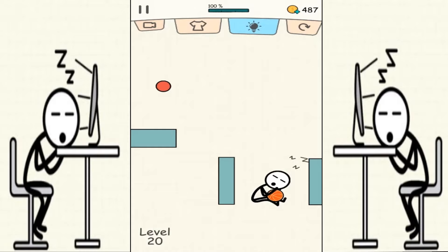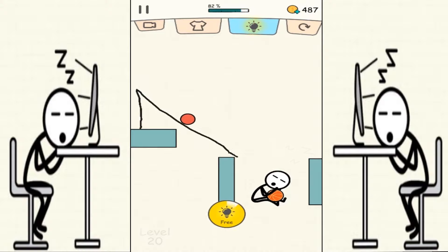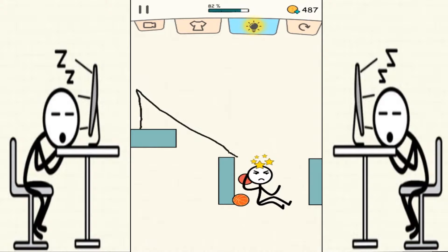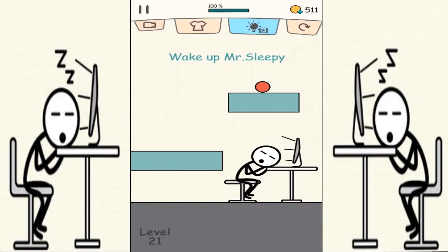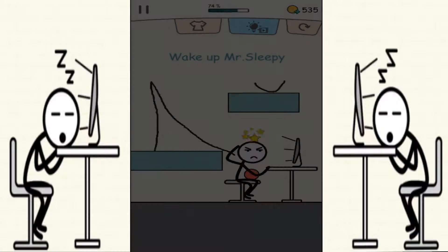Now we are on to level 20 — let's wake this guy up! One direction — you're supposed to bounce off to the right, not that way. Let's try this again — yes, we got it! We have Miss Sleepy, so we're gonna draw a triangle here so the ball bounces off to the guy. It's called Miss Sleepy on the right — yes, we got it!